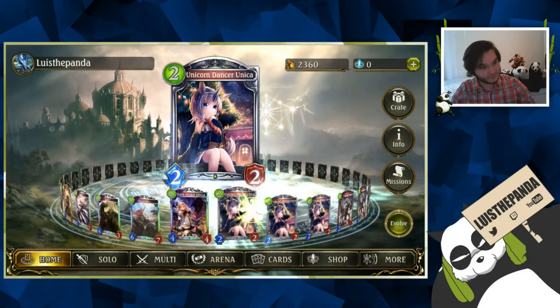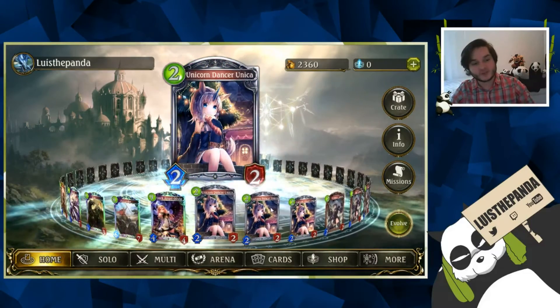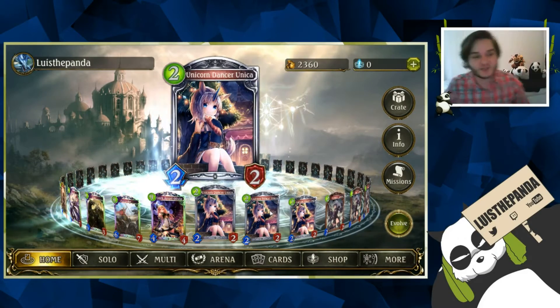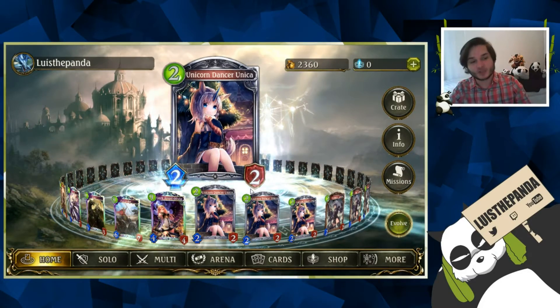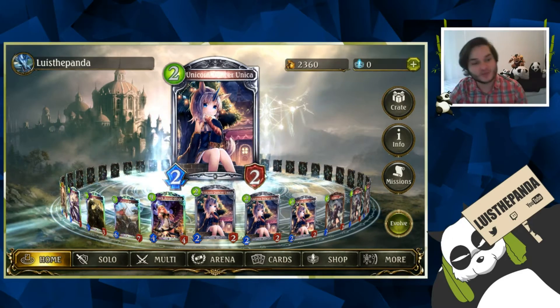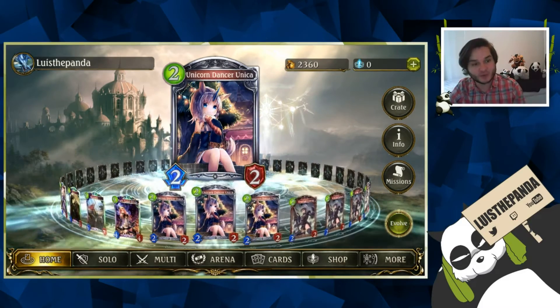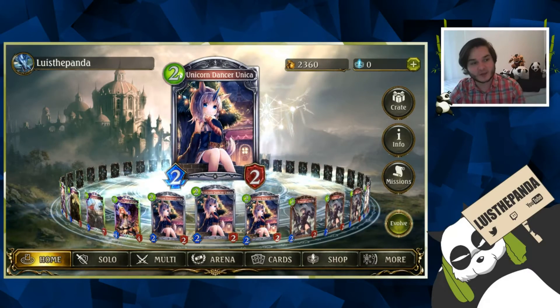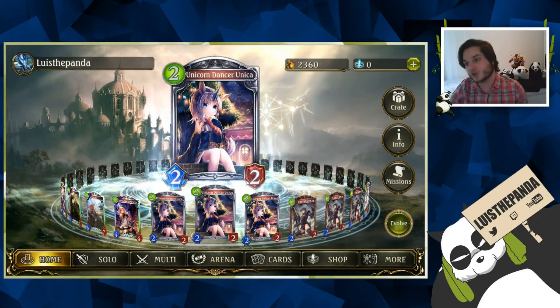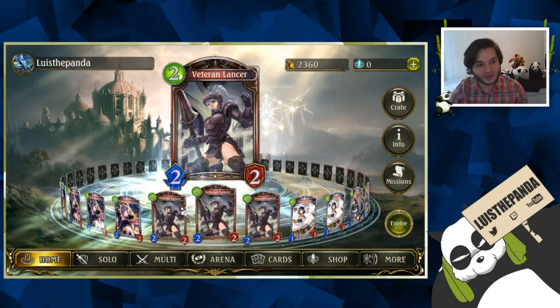In the two-drops, our early game consists of a lot of heal and early game minions you can play to contest the board. As a control deck, you fight for the board early and then use your late-game control cards to finish out. We have triple Unicorn — this card is great, not only is it premium stats for two but the effect is amazing, getting that heal is so good.